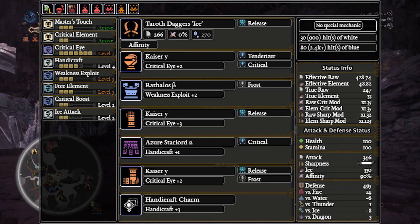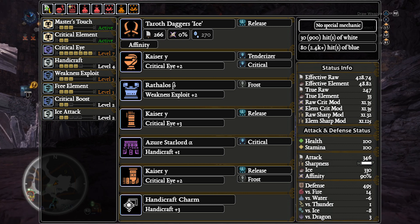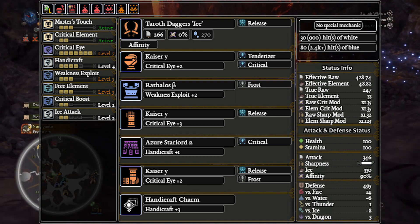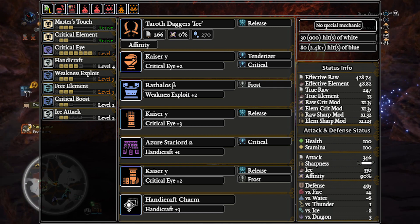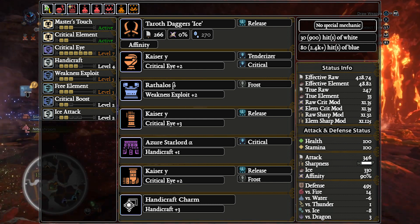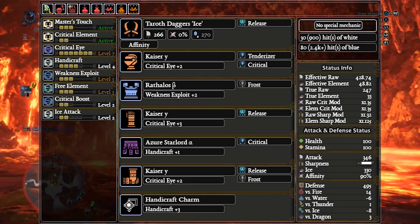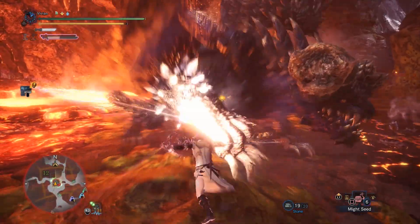Next up we have the Ice and Water builds. We'll use Taroth Daggers Ice and Water respectively. Since the stats are the same, we'll be using the same sets with just different elemental decos. Here we have our recommended build: the Handicraft Force set. At 90% affinity without a health augment and 90 hits of white sharpness, you get 900 hits until you lose white on average, assuming you hit only weak spots — a pretty nice buffer. However, there is a glaring issue with these builds: you need three release decos. If you were a Dual Blade player back when Teostra Gamma armor leaked, you probably remember your gut clenching when you realized the new meta set required three release decos.